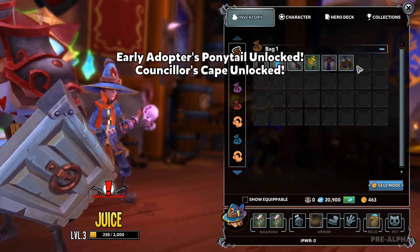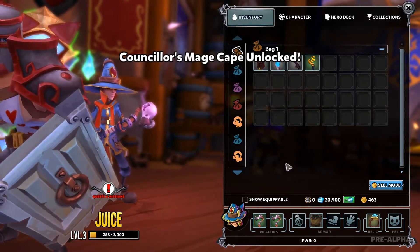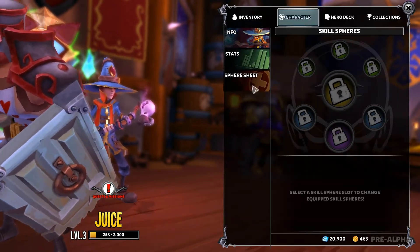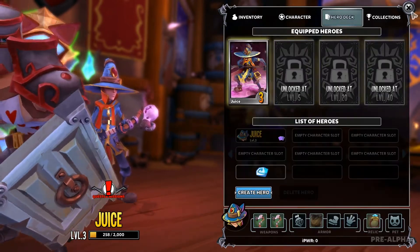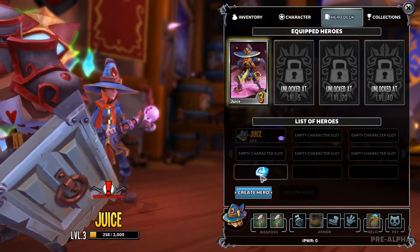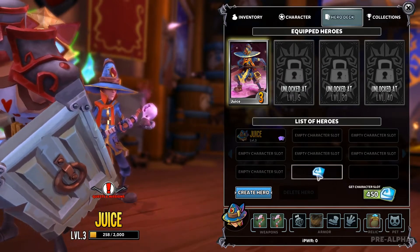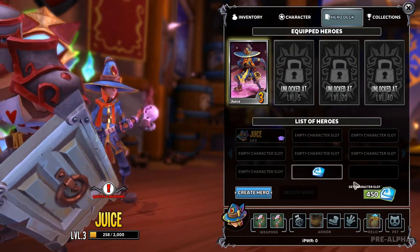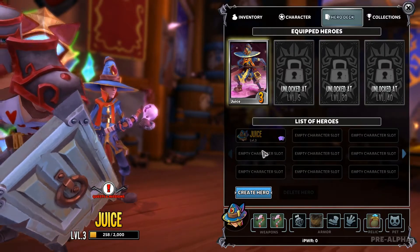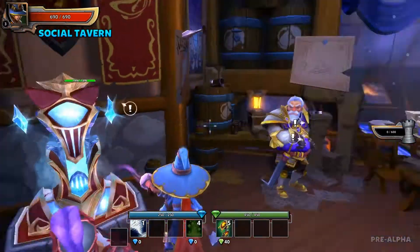These are all cosmetics I believe — cape — yep, that was all cosmetic stuff there. The sphere sheet looks similar; the proof will be in leveling them all up. I'm just gonna go ahead and get this out of the way right now — there we go, got nine slots to start with, that will be good to get me going.